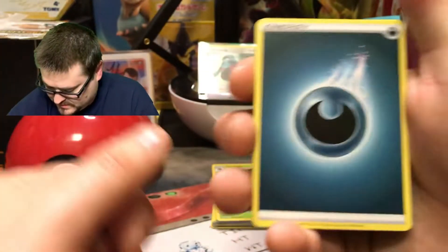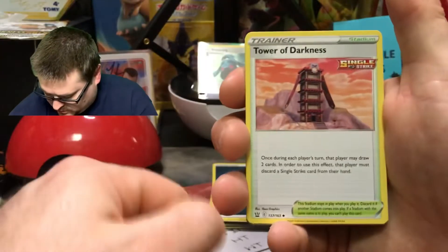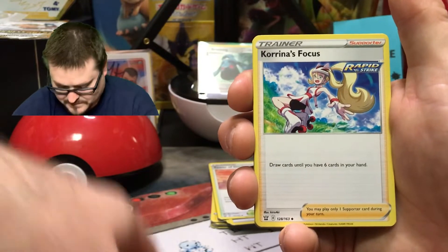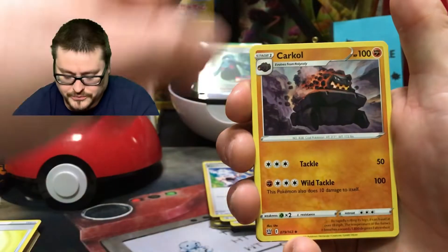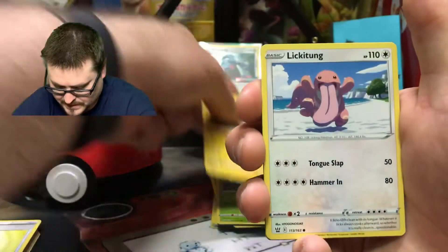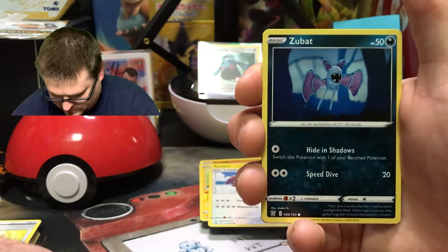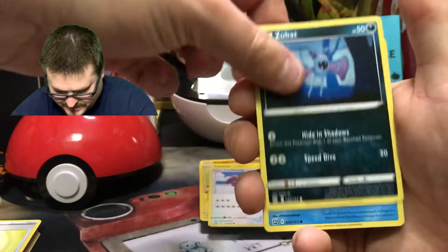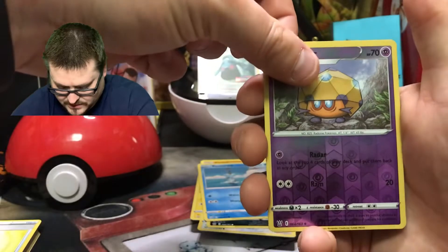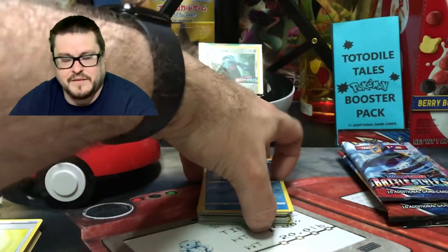Ooh, dark energy — it's a sign! Tower of Darkness. Klara's Focus. Coalossal, Scatterbug. Yamper, Lickitung. Zubat — that is a really cool Zubat, I love that yarn needlepoint look on it, super cool. Remoraid. Dottler. And the rare — boom — is a Jellicent. We are having terrible luck!